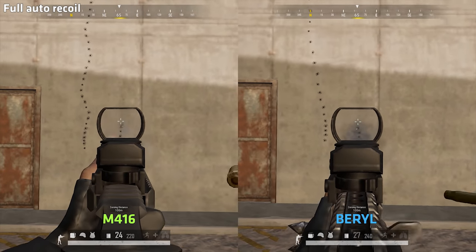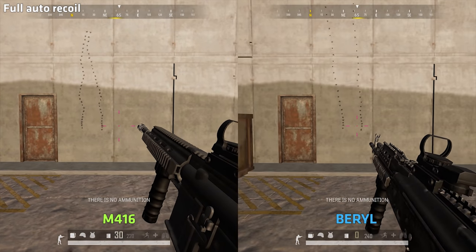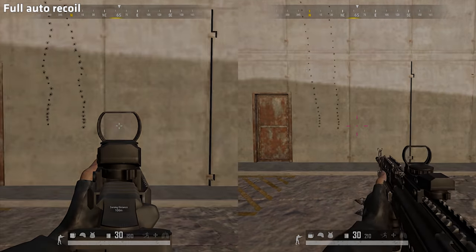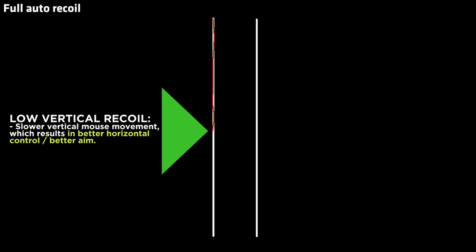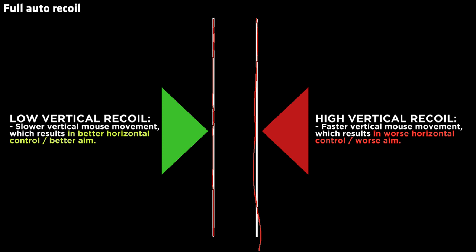Both guns have an identical rate of fire, meaning not only do you have to pull down longer with the Barrel, but also faster. To demonstrate why this is a challenge, I'm drawing a straight line slowly — this simulates controlling a weapon with very low vertical recoil, and as you can see, my horizontal precision is pretty good. But when drawing a straight line in a faster motion, my horizontal precision falls off and I lose accuracy. You might be a god at drawing a straight line super fast, so this won't apply to you — but I doubt it.